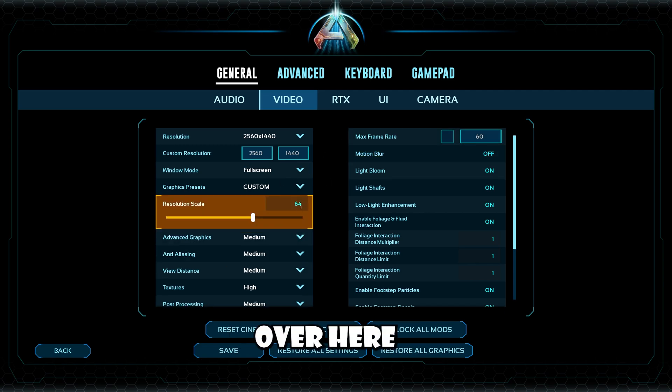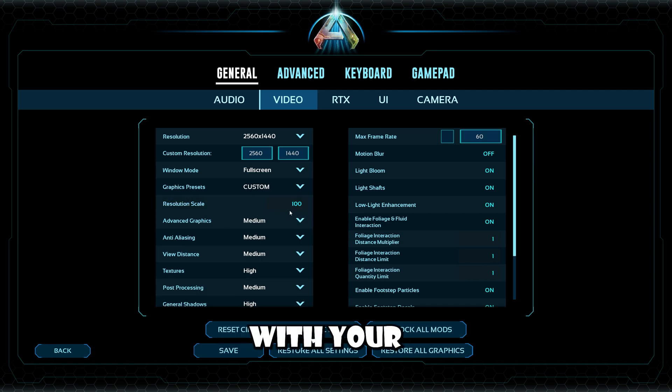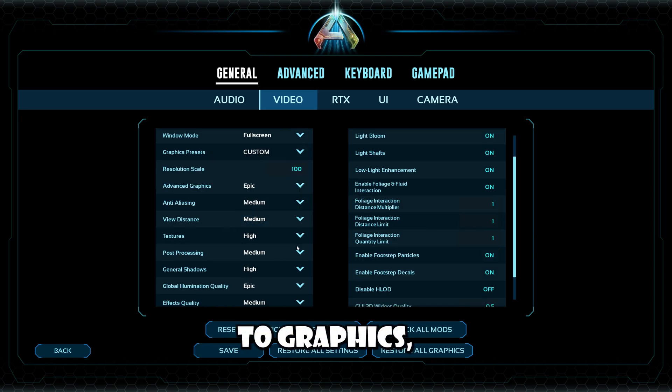I would very much so play around with your resolution scale. I'm going to turn mine to 100 because I feel like I can run it due to the frames I'm going to be able to get, but I would play around with that — 80 looks fine too. When it comes to graphics and textures, if you've got a good enough GPU, you really don't need to set that any lower. You can set it to high if you want to.